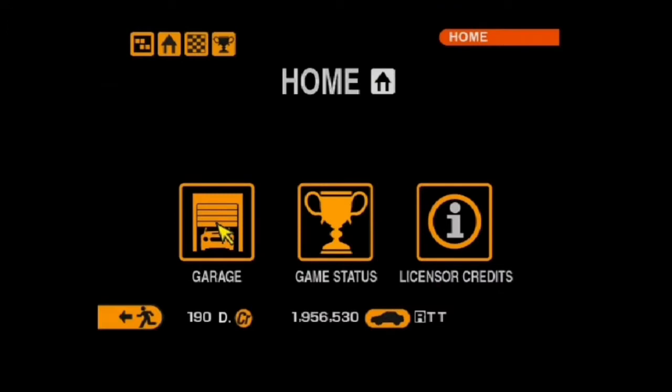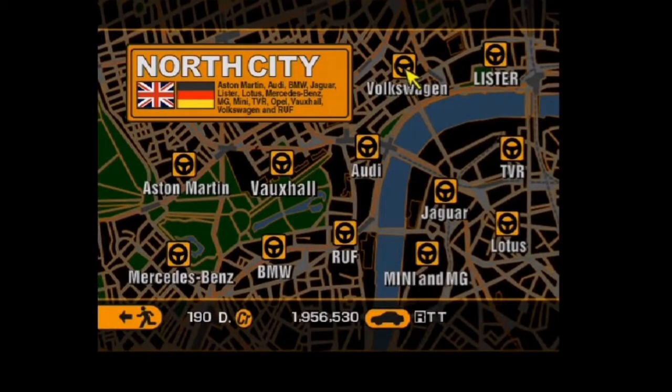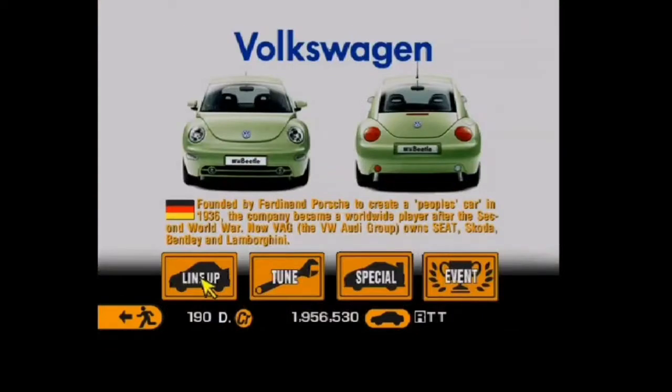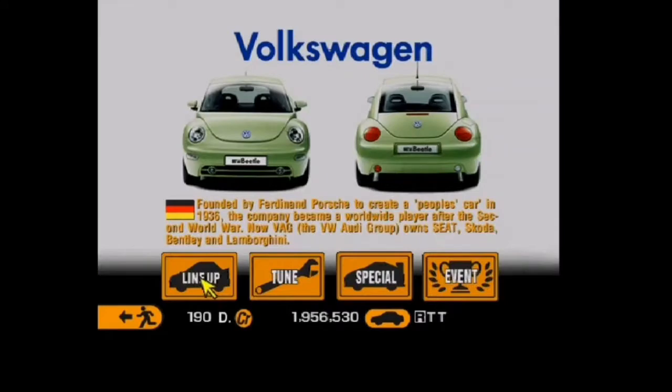Welcome to Let's Play Gran Turismo 2, Episode 64. Three One Make Race events are down, and obviously we still have many more to go. Next up, we are going to head over to North City once again, to officially get on with our fourth and fifth events in the North City One Make Races, which are available at Volkswagen. As you can see here, there are two events available: the Golf Cup and the New Beetle Cup.